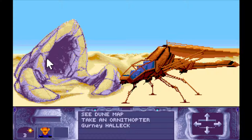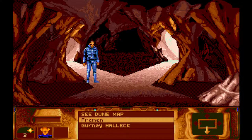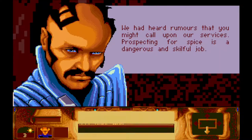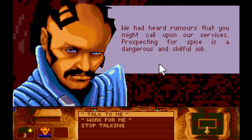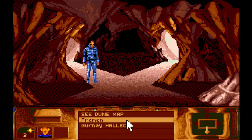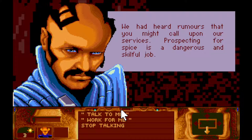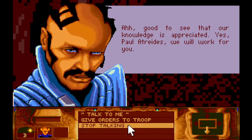I think the game is quite good in its very direct and simplified bits of dialogue. It gives you a hint when somebody might be useful in the future rather than now, because I had a definite sense we should come back here. Let's see if they want to do a deal. We'd heard rumours that you might call upon our services. Prospecting for spice is a dangerous and skilful job. Well, you're talking to the right person - my troop specialises in spice prospection. I'm sure we're the only Fremen troop who are able to do this. Can you work with us? Good to see that your knowledge is appreciated. Yes, Board Traders will work for you.